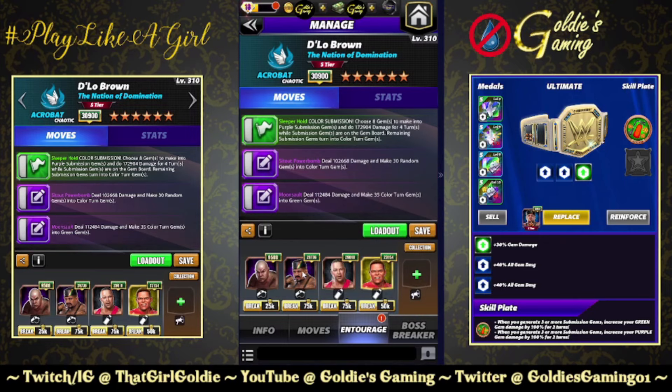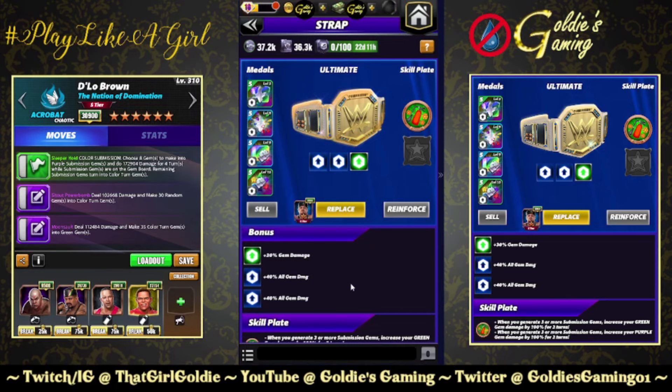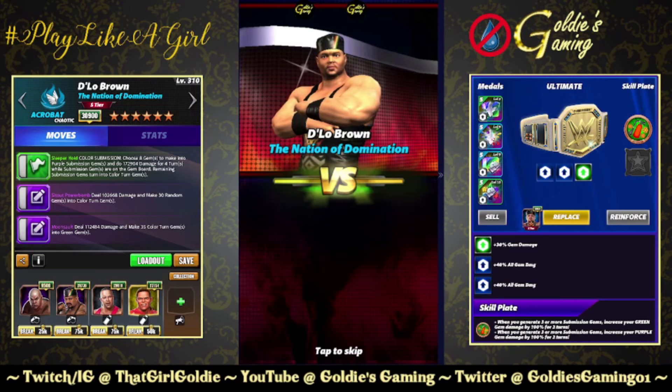Flashback to the Kama Mustafa preview where I said this is probably a D'Lo trainer. We're going to be using Steel for green MP, Kama for 40% more damage to the green gems and a flat 12,000 to the color turns, Striker RVD for another flat 12,000 to color turns, and Showboat Lex Luger for 12,000 flat to the green gems. We have that fancy 30% gem damage ultimate strap, two sets of Fury 2s, and for this build we're going to be using the All Heart Plate — whenever you generate three or more submission gems, increase your green and purple gem damage by 100% for two turns. Let's see how this fares.